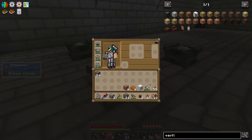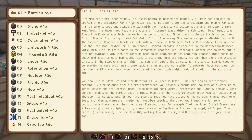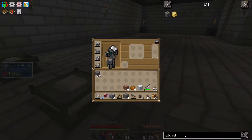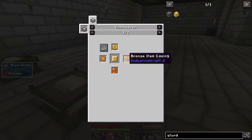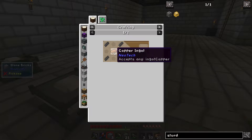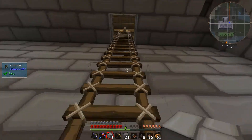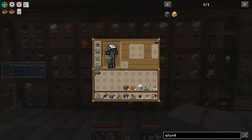But to test this in power and probably get us into the next age, what we can make pretty much straight away is a sturdy casing. Let's have a quick look at a sturdy casing and then we'll probably make one. Sturdy casing - bronze large plate and a bronze gear, and then these are just bronze item casings and bronze plates. Two item casings, one plate, and a steel mechanical component, which is just steel and copper.